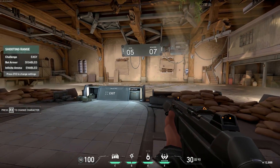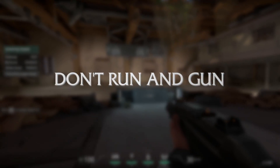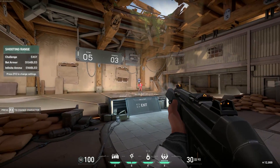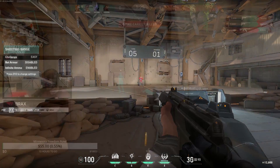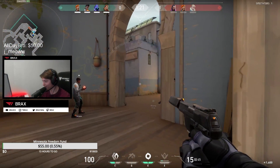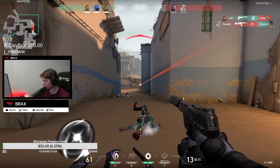Another gunplay fundamental that people get wrong in Valorant is they try to run and gun. This is not a run-and-gun game — this is not Apex, this is not Overwatch. If you are running actively and trying to run, jump, or anything like that, your gun is going to be very inaccurate. What you need to understand is that when you're actually taking engagements and pulling the trigger, more often than not, you need to be trying to stay fairly still, if not completely still.